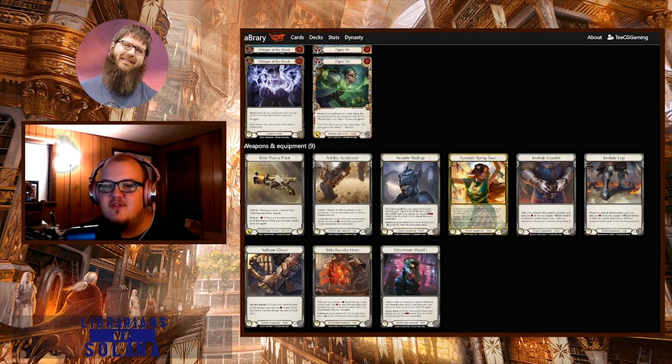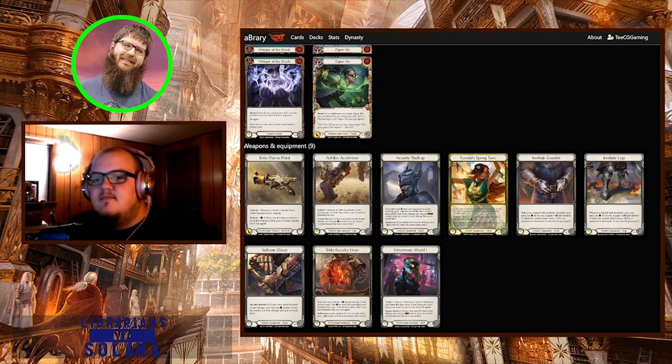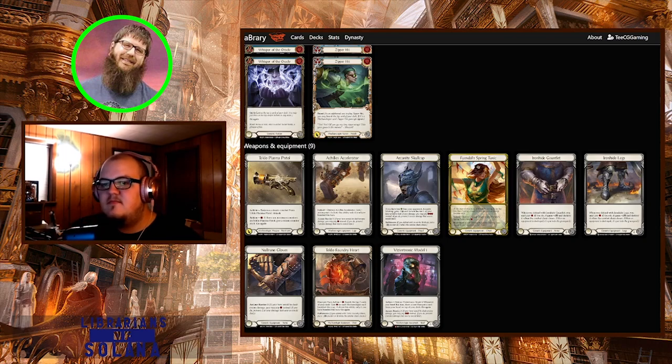Talk me through the equipment choices for Nationals. The original list only had seven equipment and wasn't playing the full suite of Iron Hides. I immediately thought it was weird because you don't boost with your Achilles Accelerators at all, so why was it being played in matchups where you didn't need arcane barrier - that looked like kind of an oversight. Skullcap: we really want the separate blocks because there are so many four-power attacks with on-hits like Snatchers running around in so many different decks that you just need to split-block a three-block and a one-block on them.